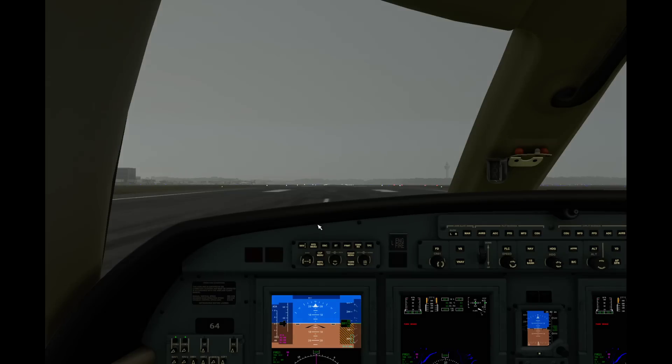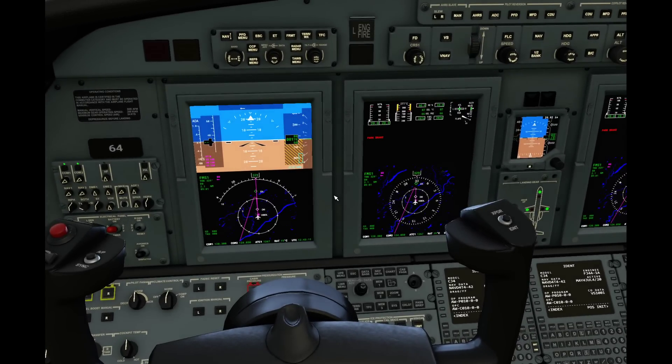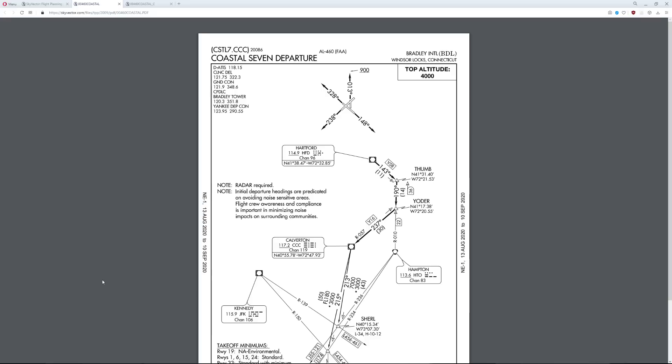One thing I have done that you can't see just yet is I loaded our entire flight plan with the departure procedure into the flight planner in Microsoft Flight Simulator. That is the safest way, at least at this time, to make sure your flight plans are done correctly. If you remember from last time, we flew the Coastal 7 departure — basically, the only difference today is we're going to be using the FMS to do the hard work for us.